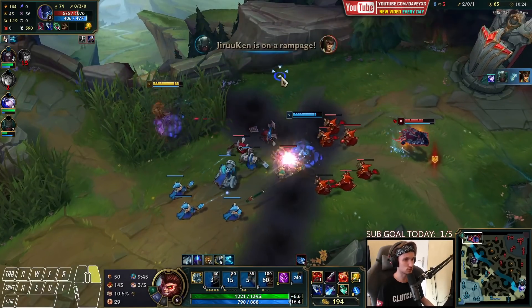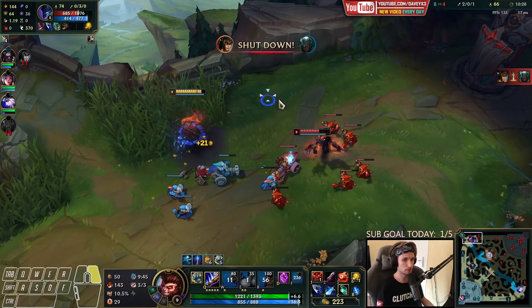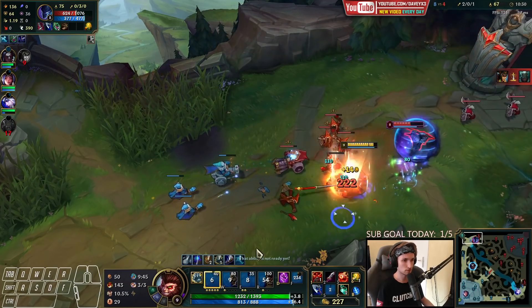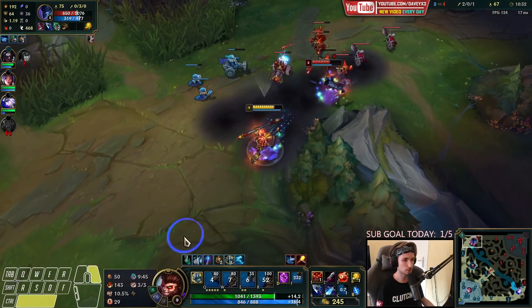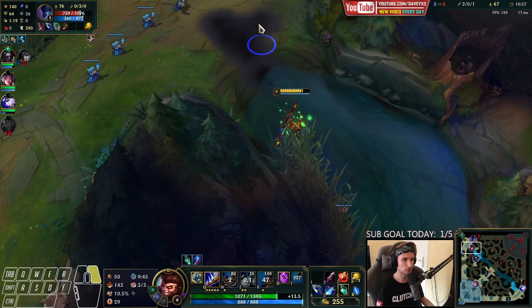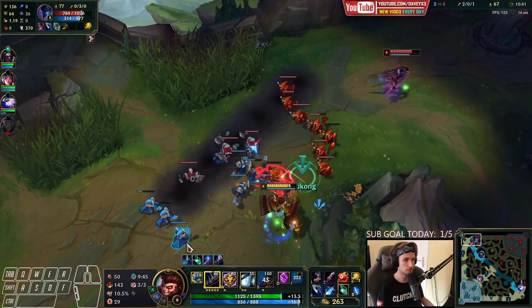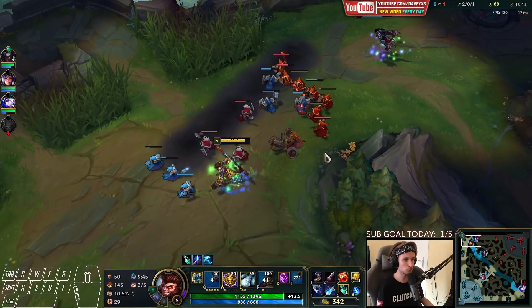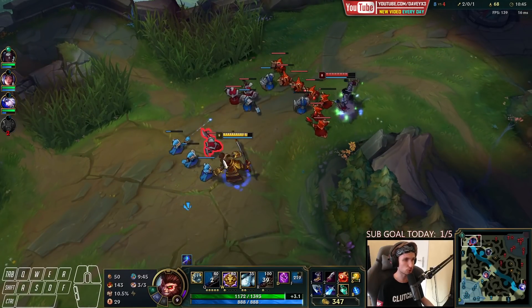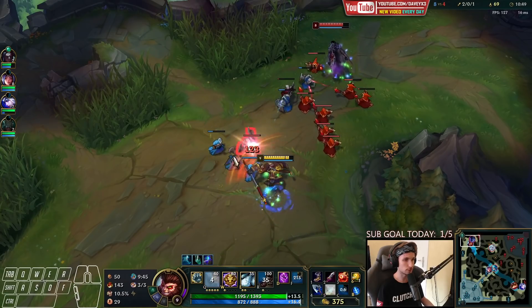The trading in itself is just super flawless — really easy to pick up. Looks like he might try to all-in... no. Vehicle is topside. There's a ward down right here. We're definitely not going to push in this wave. We want this wave to crash into my tower, or at least close to it. We want to put him in a bad position.